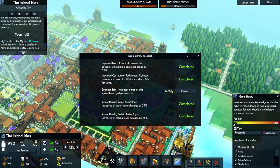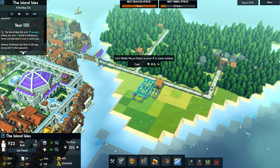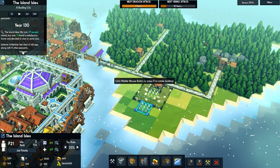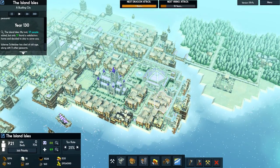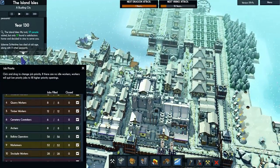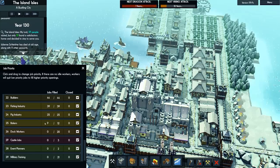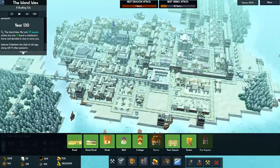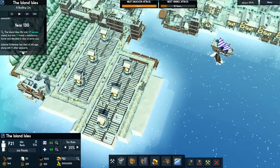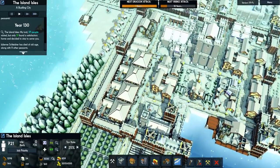A dragon attack is going to occur in the next year. Let's check - we've now finished our research in the great library. We can probably go ahead and add some more cemeteries. I'll use the standard cemetery - we ran out of stone so it'll have to do for now. We've got people idle but looking at castle jobs - run zero, dock workers zero, event planners in military training. We just need more people for bakeries and stuff, but I'm hoping there's not some unseen negative I can't work out.